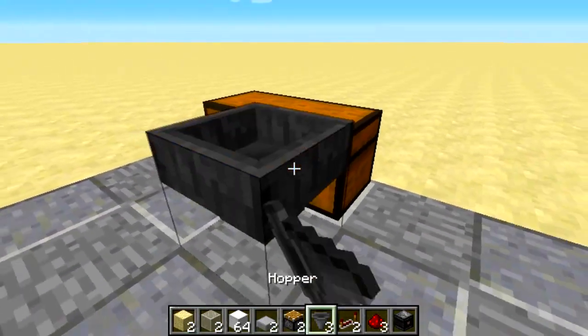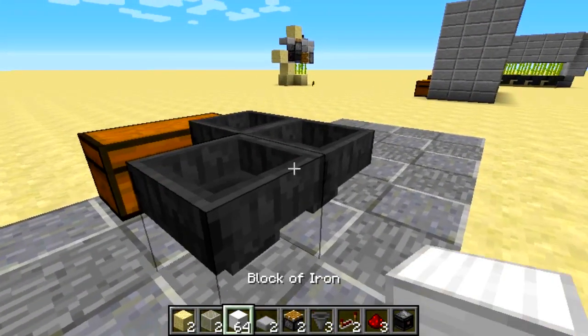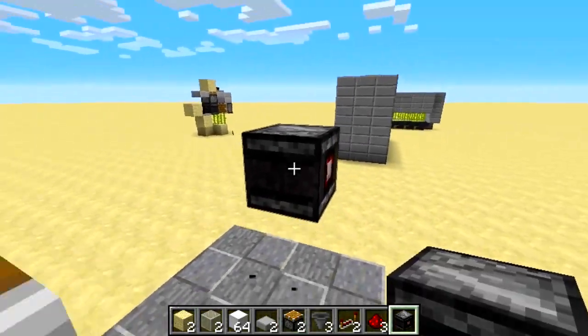First you want to place two hoppers like this and one hopper here. Next you want to place two blocks up like this and a piston like this. Then you want to build out like this and place an observer here.